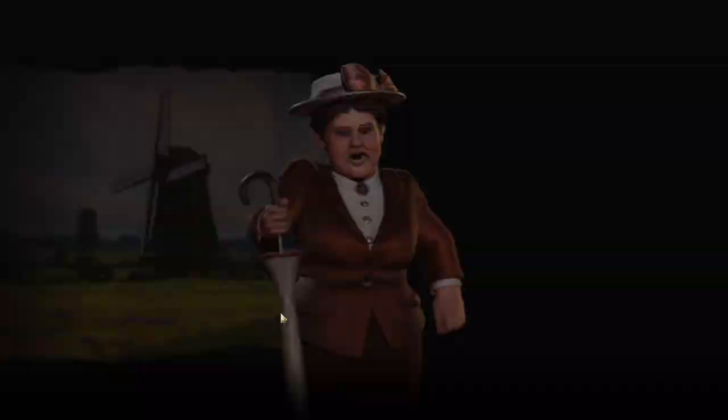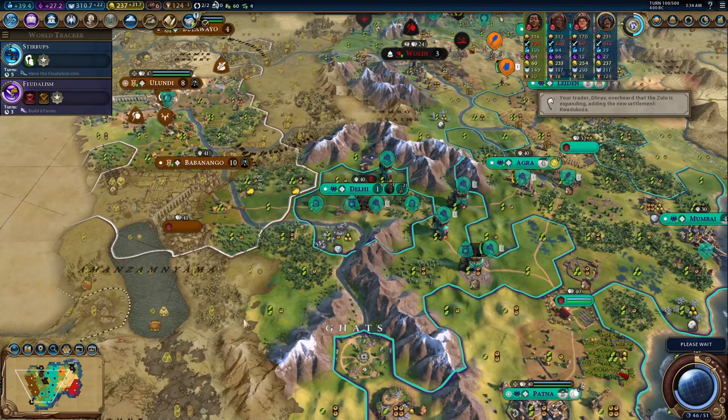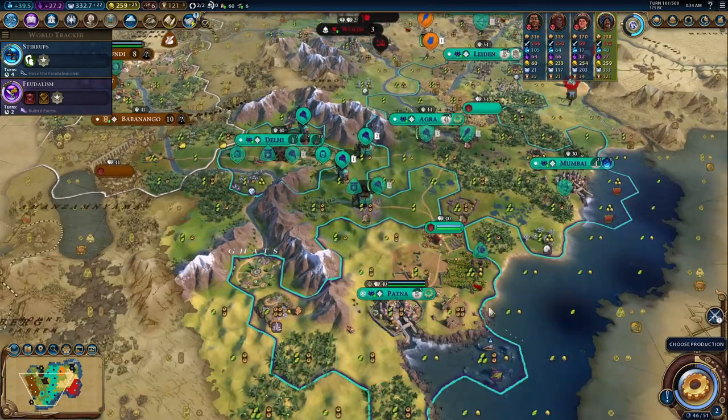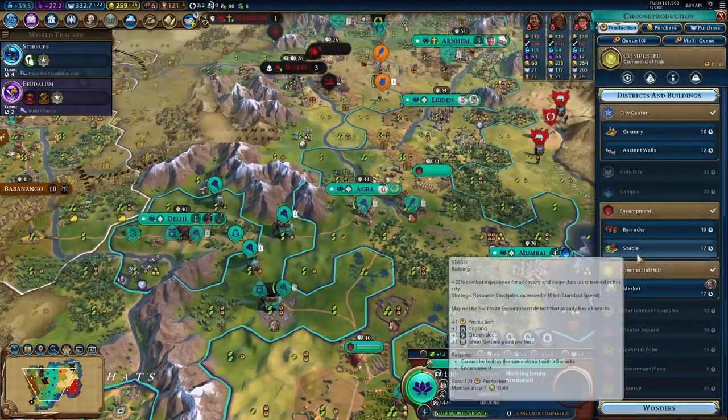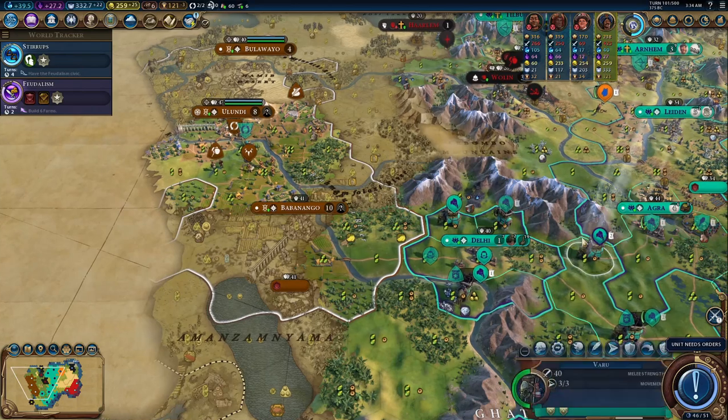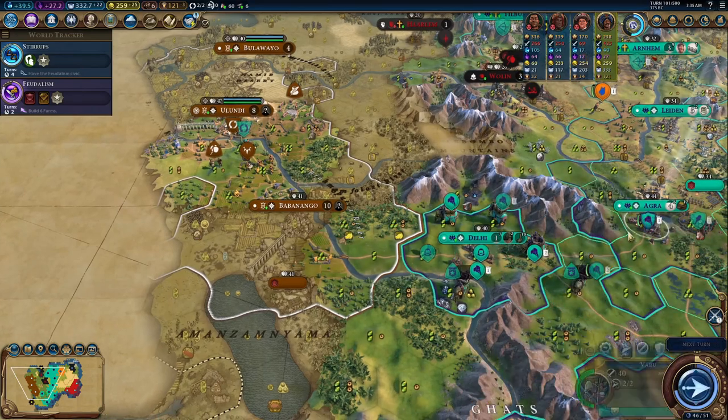When I think about how often I have to re-roll as Alexander, and how reliably I get this strategy off as Chandragupta, it kind of makes me laugh that Alexander, the ultimate domination figure in history, just doesn't get this bonus.